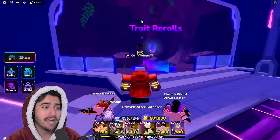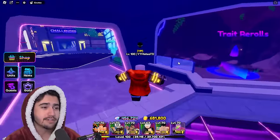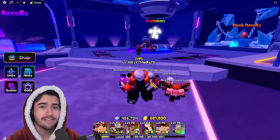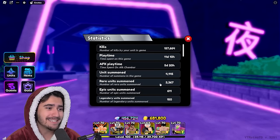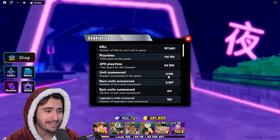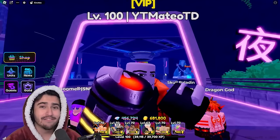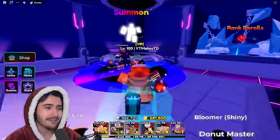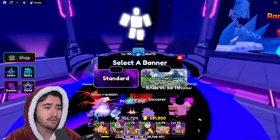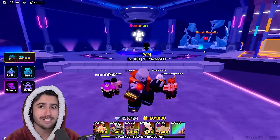Now if I'm being honest, I haven't done a ton of trait rerolls or rank rerolls on any of these characters because I've been saving all of that stuff to use on the secret unit that I get first. If we check my stats, I have over 4,000 units summoned already with zero secret units. I definitely think we are due to finally get our first secret. And if we do get the secret Rift Sorcerer in this video, I'm going to continue opening on the regular banner to try to get one of the other secrets.